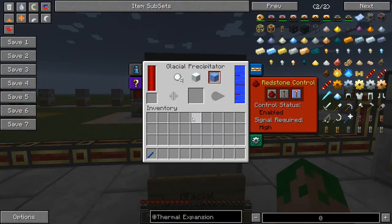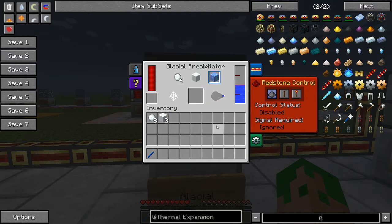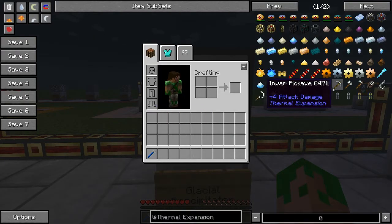Next we have the glacial precipitator. It's not the most useful block since there are other ways to get these items, but it creates snowballs, snow, and ice using various amounts of water. To make snowballs, put water in and turn the redstone control off — boom, we have a snowball, using half a bucket of water each. Snow also uses half a bucket of water. Ice takes one full bucket of water per ice block, and snowballs take two buckets per snowball.